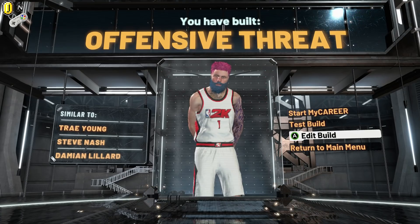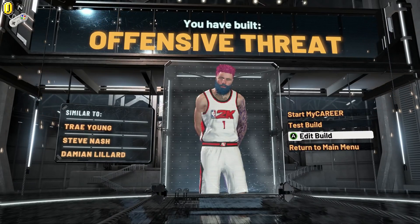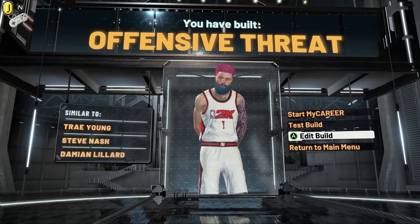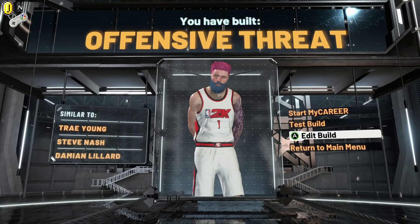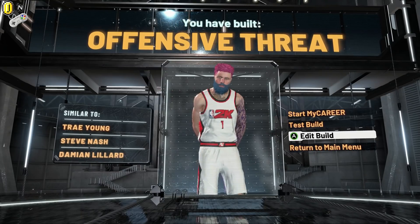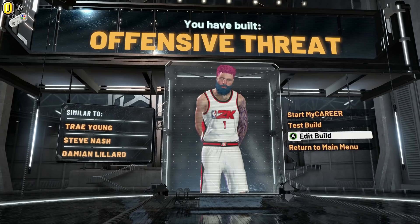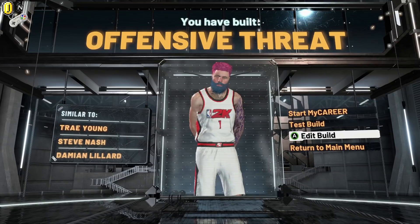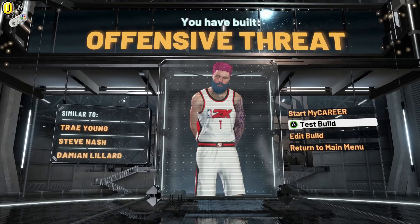Also, it's similar to Trae Young, Steve Nash, and Damian Lillard. I've never seen three better similar players in my life. It's actually really cool that Trae Young and Steve Nash are on there, because Steve Nash is one of Trae Young's idols — Trae Young has Steve Nash on his top five players of all time, not just top five point guards, top five players of all time. Which is crazy.